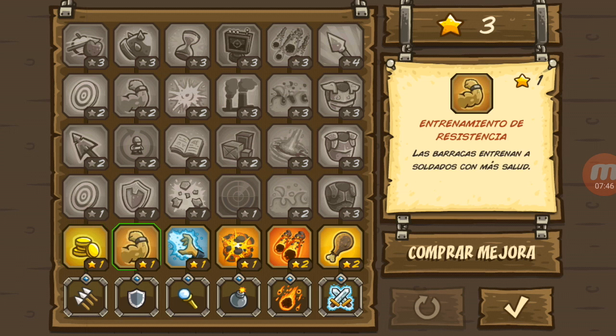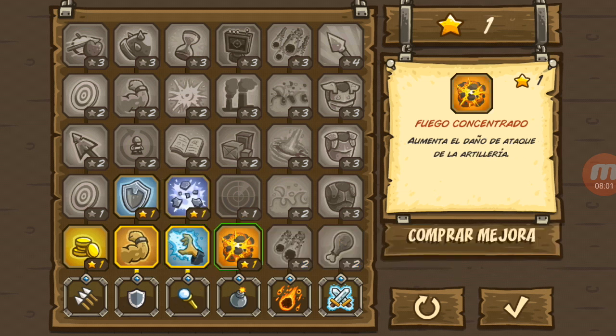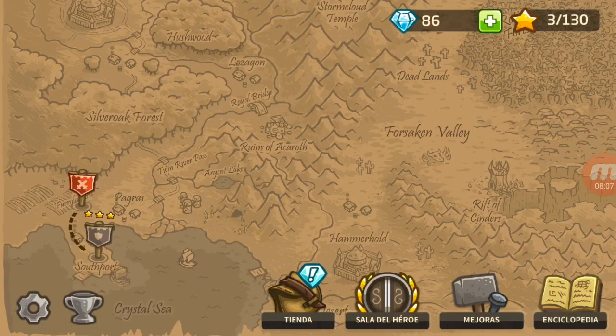Reutilización: las torres de tiradores devuelven el 90% de su valor al ser vendidas. Entrenamiento de resistencia: las barracas se entrenan a soldados con más salud. Aumenta el alcance de los ataques de los magos, y también el daño de ataque de la artillería.